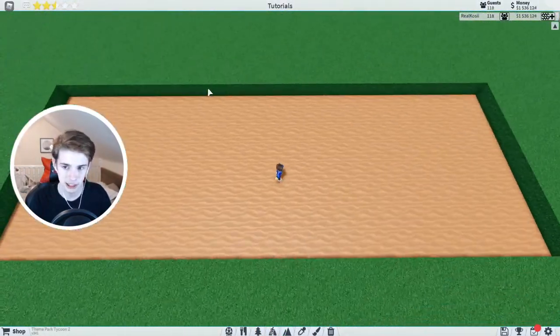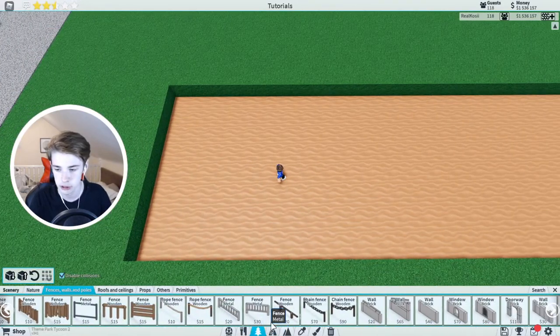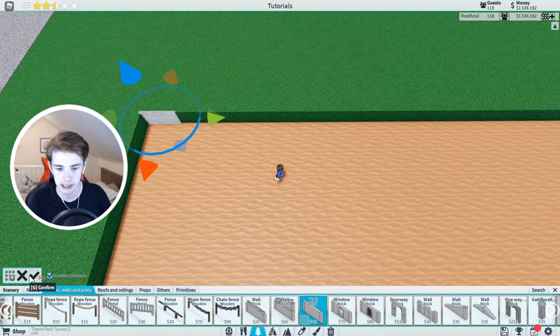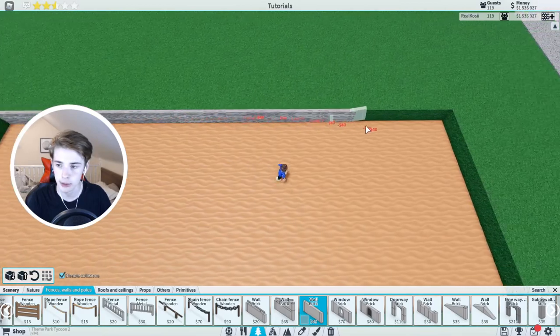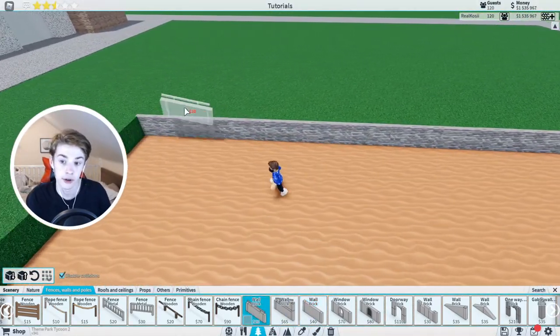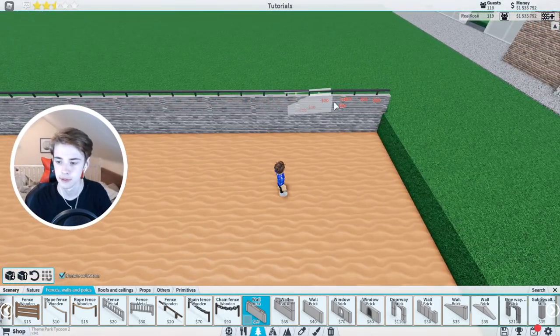You can see we've got this little hole right here and it's all nicely paired. So we're going to go into our scenery, go into fences, walls and poles, and we're just going to add a nice wall brick going all the way along. You don't need precision build mode. If we go all the way across like that, I'm going to do it in normal color, although change that if you want. We're then going to have a wall brick with this lovely fence on top of it.